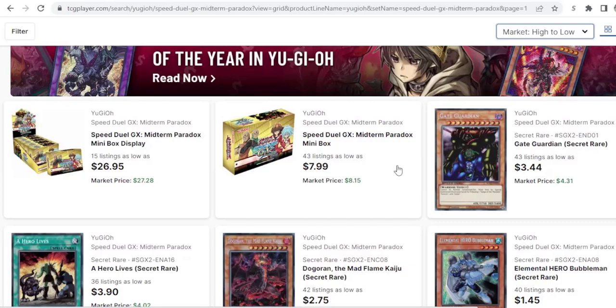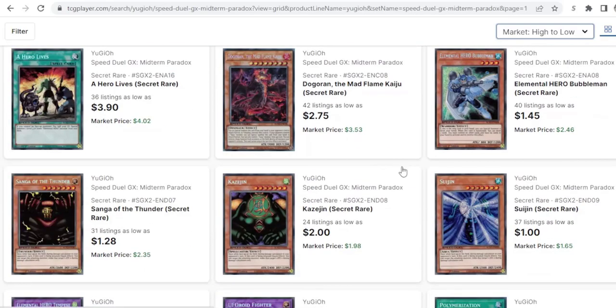They're not doing a whole lot in Speed Duels. Some people have been siding the Gate Guardian pieces as a counter for Beatdown or Cyber Angels. But really I think they're going to go up because of the support for the TCG. They're about two bucks a piece, a little under. I would say get them now — they're going to be harder to get later.